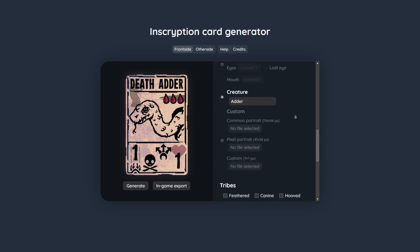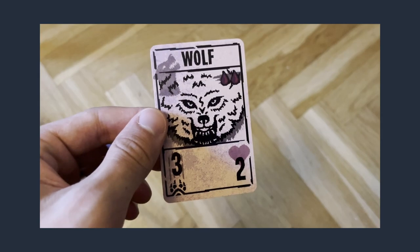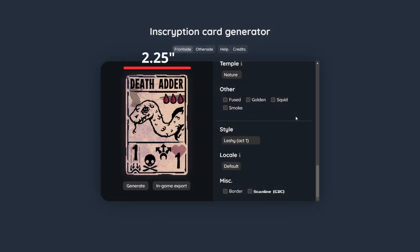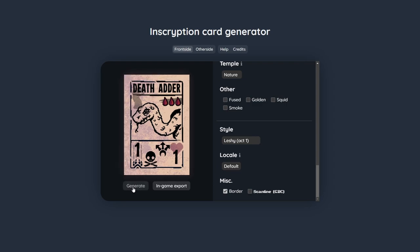This generates a high quality image that when printed at 300 dpi becomes 2.25 x 3.5 inches big, which is the same size as bridge cards that Inscryption cards seem to be based off. Because I intended these cards to be for printing, I added a feature to add an extra border to the cards so cutting them out would become easier.